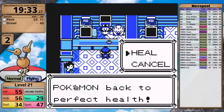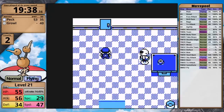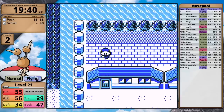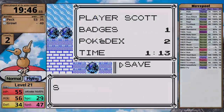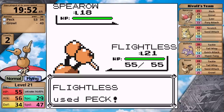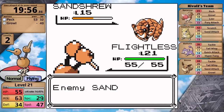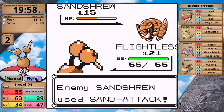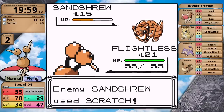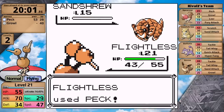I have a choice to make: face either Misty or the rival on Nugget Bridge next. It makes more sense to face the rival first because Misty has powerful special moves, and Doduo's Special stat is not very impressive. The rival leads with Spearow — Peck gets the one-hit because of a crit. Sandshrew is next. It uses Sand Attack, I miss, it misses its second Sand Attack, I go for another Peck and miss again. It's getting really bad. However, when I finally get my second hit in, it takes the Sandshrew out.